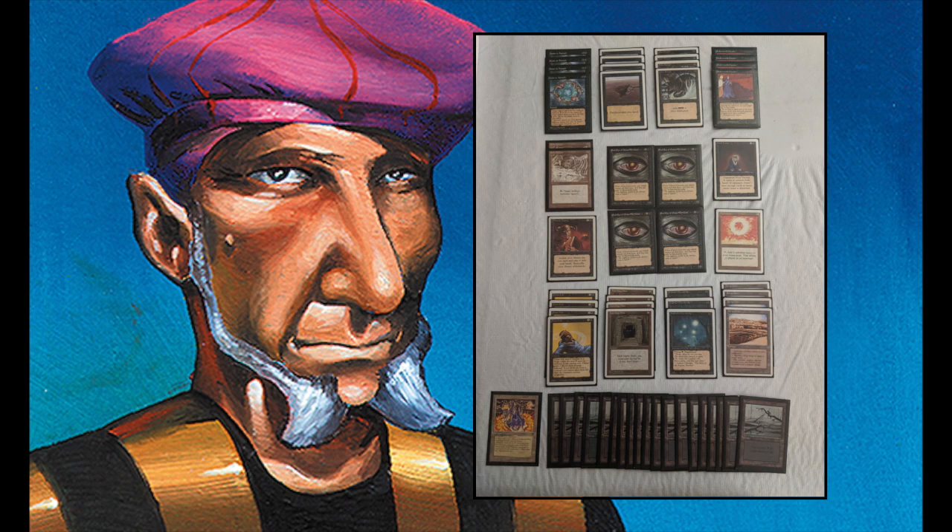He's also packed four Dark Rituals, so Drain Life can even be a late game winner — just taking those last few life points your opponent has, especially in combination with Underworld Dreams. There's also a discard package in the form of Mind Twist and four Hymn to Tureks, and he's playing four Sinkholes. So I see some control elements and some more aggressive cards like Hymn to Turek and Sinkhole. I'm really curious to see how all these cards combine.